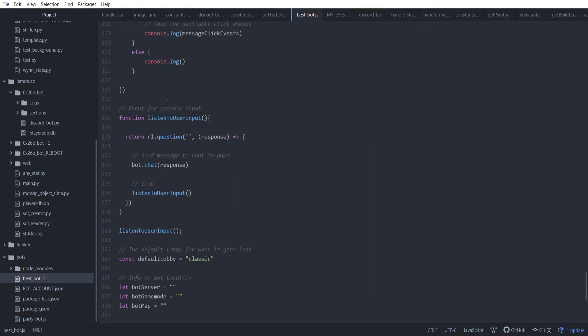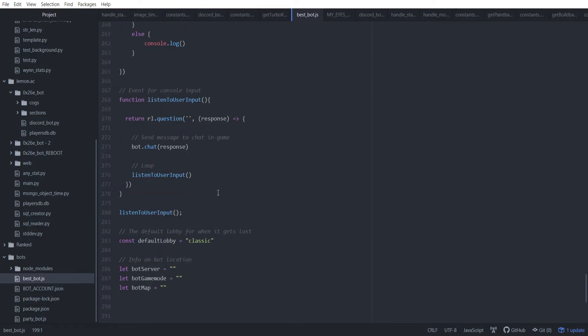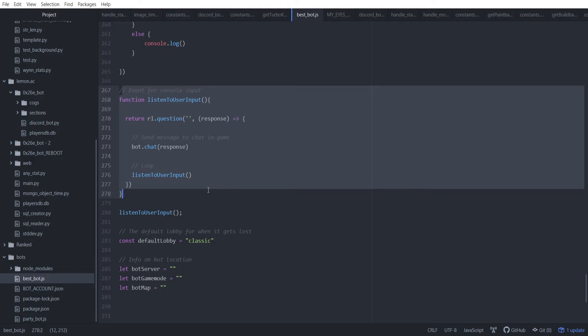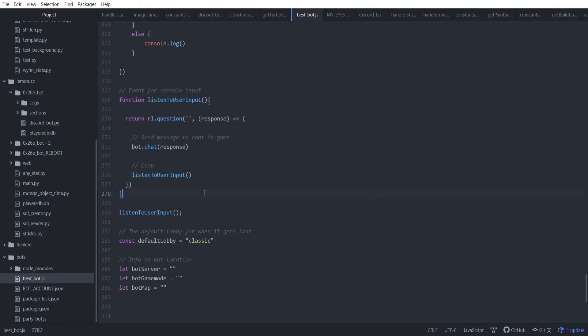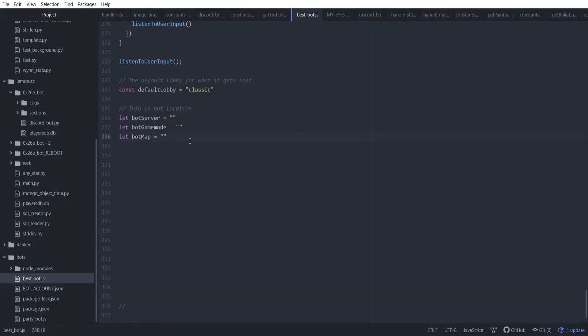At the bottom there are a few last things. This whole thing is under 300 lines, so it's reasonable to do if you get to know the libraries. Specifically mineflayer — there's a lot of stuff we can play with in the future. There's also some user input listening that basically lets me type in my console and it sends the message in-game to type back to people. Chief Chippy wrote that code and it works, it's small and clean. And here we've got our default lobby set to Classic Games Lobby, plus some info on the bot's current server, game mode, and map.